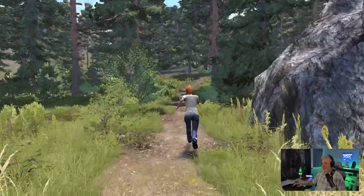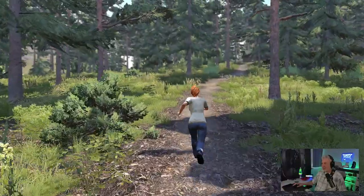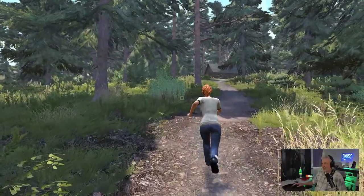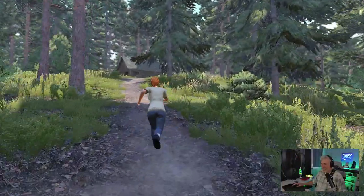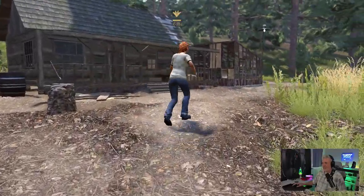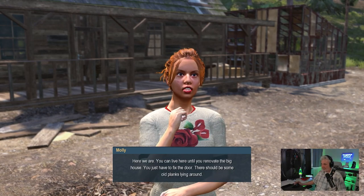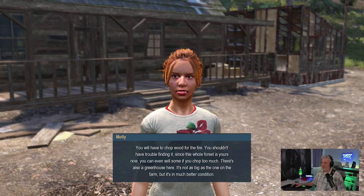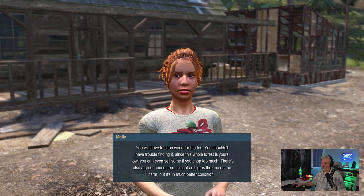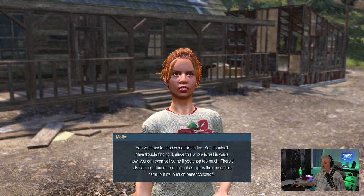Follow Molly into the woods. So far so good — I like it. I started up the game to make sure that it ran well. 'You can live here until you renovate the big house. You just have to fix the door — there should be some old planks lying around.' 'What about cooking?' 'You will have to chop wood for the fire. You shouldn't have trouble finding it since this whole forest is yours. You can even sell some if you chop too much. There's also a greenhouse here — not as big as the one on the farm but in much better condition.'